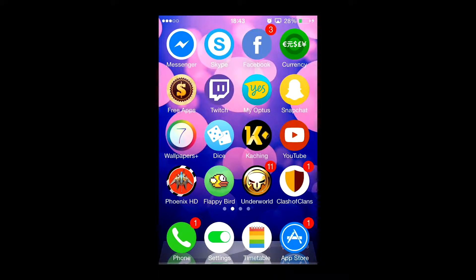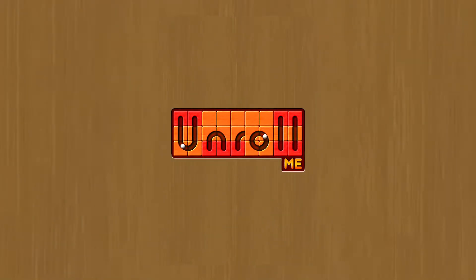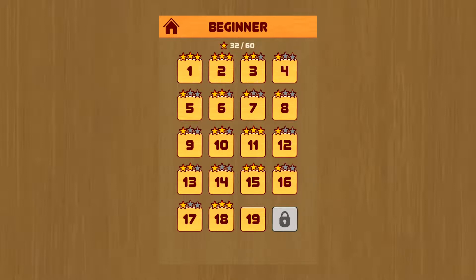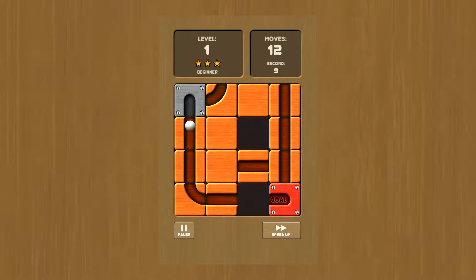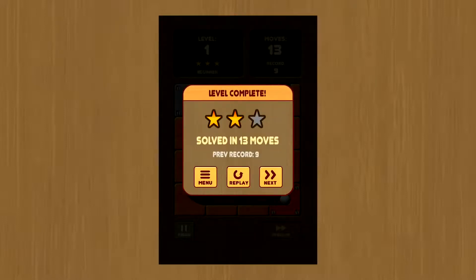So the next game we're going to play is Unroll Me. This is a pretty boring game — made by Turbo Chili. It's a pretty good logo. I've only unlocked a few levels in the beginner bits, so I'll show you what this game is all about. I'll start at level one. So there's a ball here that's trying to get to the goal. What you do is you have to line the things up so that it can successfully go to the goal like that. And that is one level done.